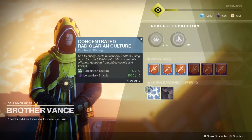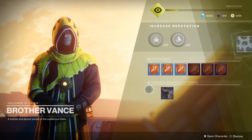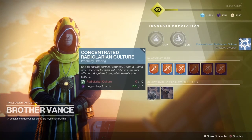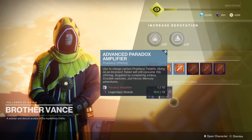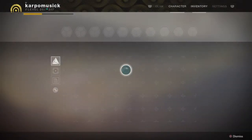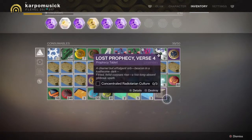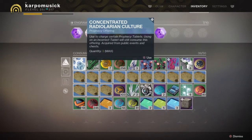Now that we're back here at Brother Vance, we're going to trade these bad boys in. You can get these from doing public events, so just go anywhere that you feel like doing public events and get your grind on. Once you have these, go ahead and trade them in — it's going to cost you a couple of legendary shards, which everybody should have right about now.